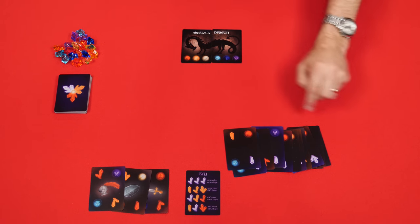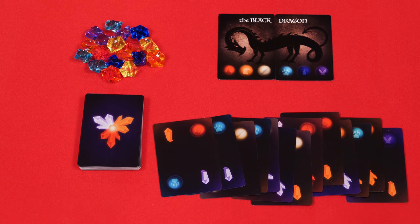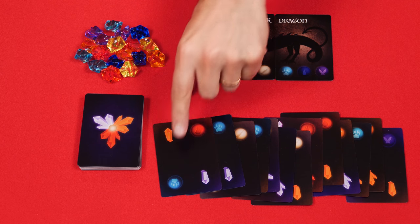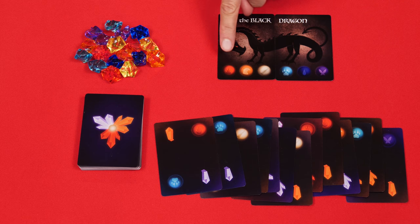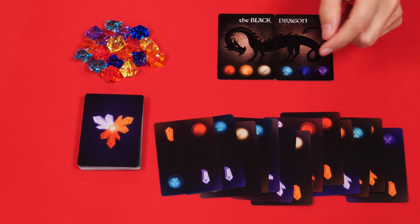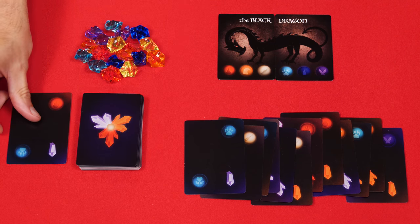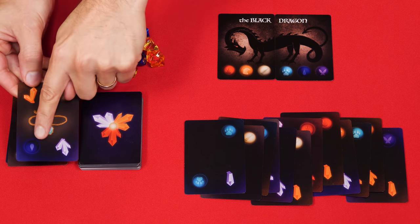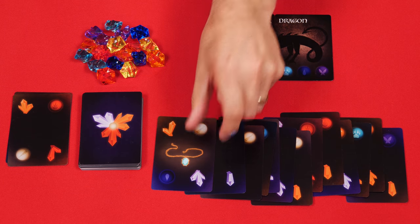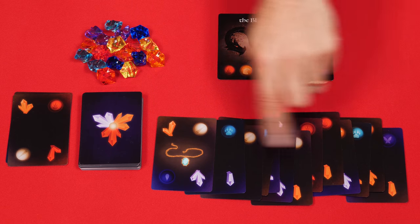Now go through all of the face-up cavern cards you've gathered to make sure that you have at least one of every type of orb — you'll find all of them listed at the bottom of the dragon cards if you need a reminder. If you find any are missing, for example if you don't have any of a particular symbol amongst these cards, discard one that you have and then draw from the cavern deck until you find one showing the orb that you're missing, then place it face up in front of you. Keep doing this as necessary until you're sure you have at least one of every type of symbol.